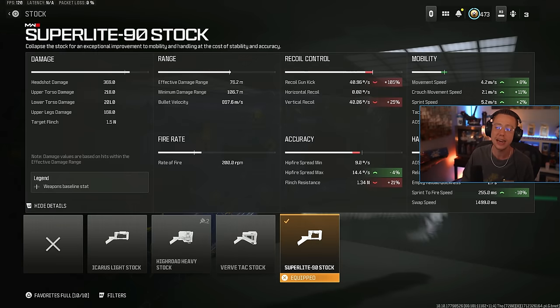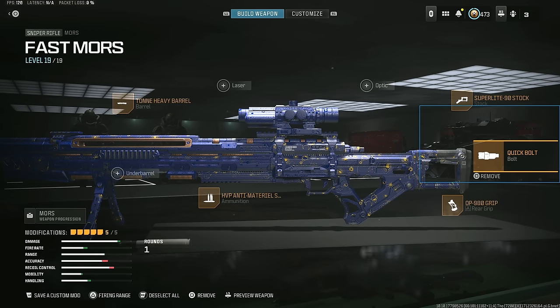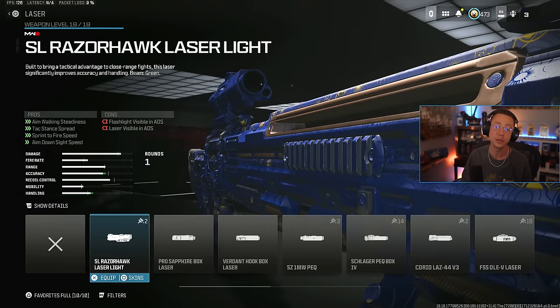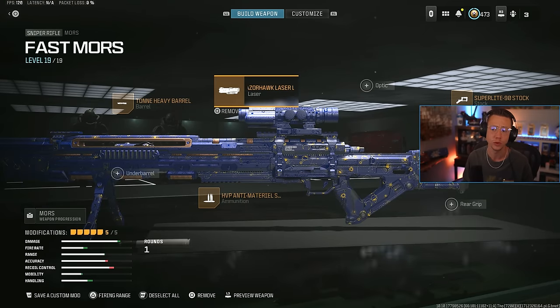I go for the Super Light 90 Stock, which speeds up the ADS and the general movement a ton. Again, we use the Quick Bolt to get our shots off faster. I also go for the 980 Grip as an option for faster ADS speed. You could also use the Razor Hawk Laser Sight as well — that would help out a decent amount too. It's just a level of preference: do you care about a laser showing? Do you like having the laser as a guide when you're ADSing? Either way, this is a great long-range sniper.